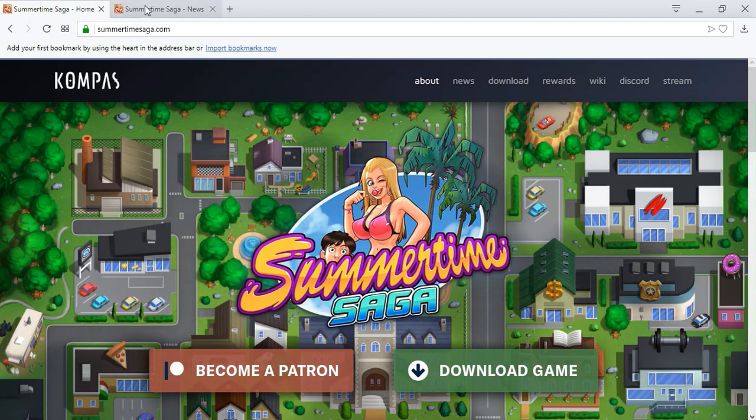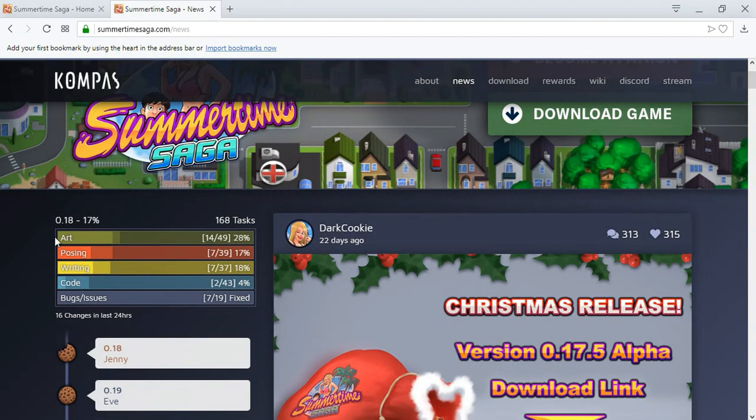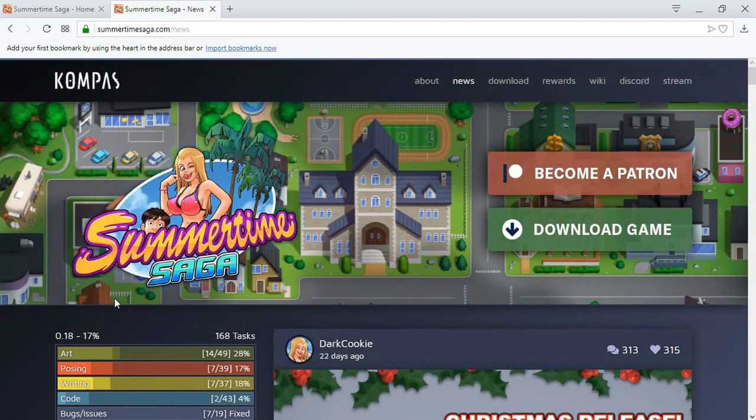So here you can see that 0.18 version is 17% done: art is 28%, posing 17%, writing 18%, code 4%, and bugs and issues 7 out of 19. So they're progressing slowly.